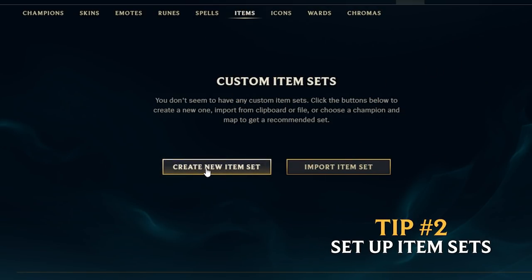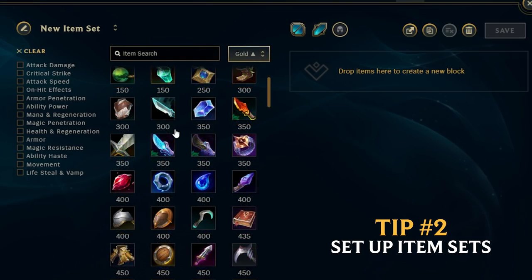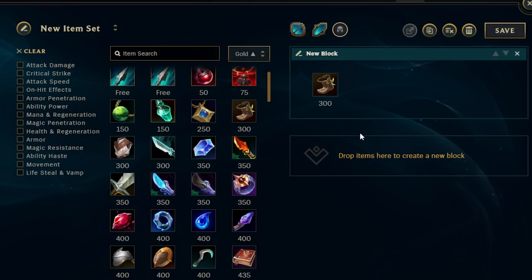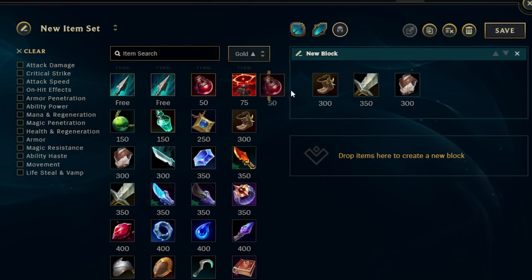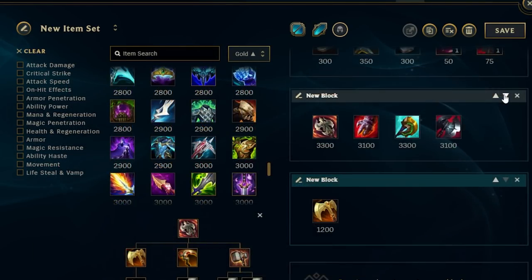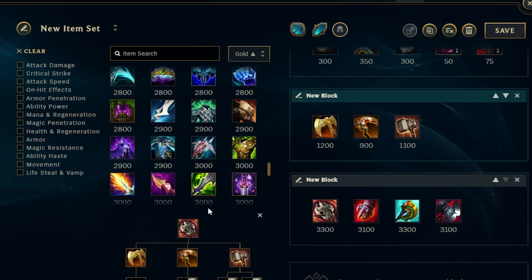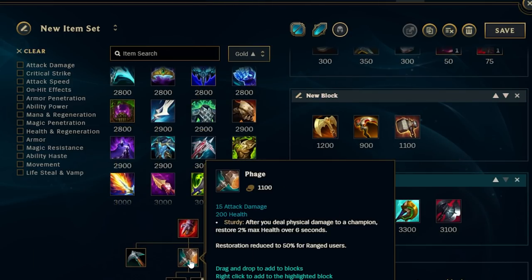Tip number 2 is to set up item sets. Go to the collection tab, open up your item sets, and deconstruct all the major items you're probably going to buy. You have your starting items, then your mythic and four legendary items. Break these down so you can see all the parts that make up these pieces. This brings convenience and clarity to the game and makes it easier to set goals during your games.